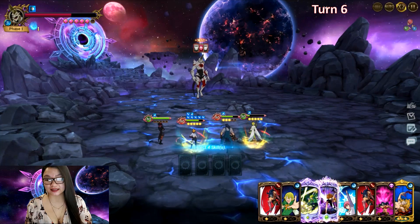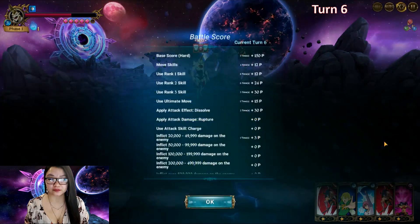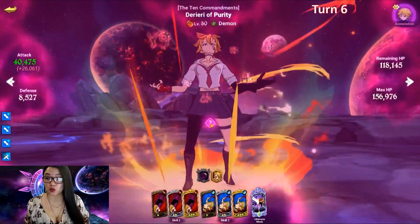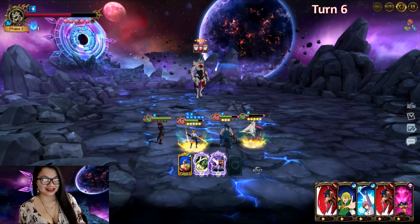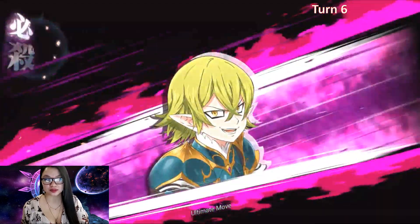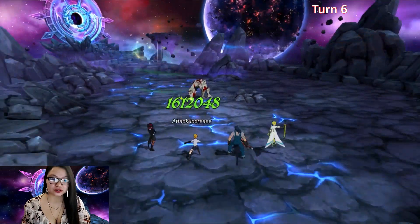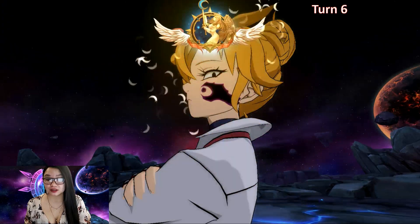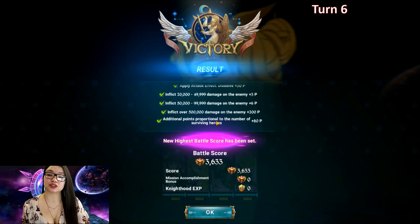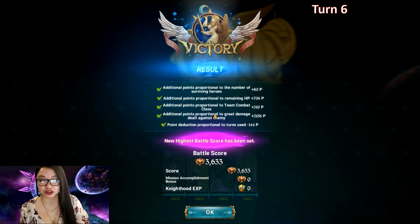And this is the kill turn. Gold Dariry buff. Helbram ult to take away his defense buff, which has the related stats of crit resistance — we're going to take that away. And then we're going to go ahead and just wombo combo him into oblivion. I could have done it differently and beat him down with Slater, but that's a big risk because what if Helbram were to crit — it would have been a waste of my run. The ideal would also have been to get another Dariry buff for that extra stack. But we finished on turn six with 12 buffs on Dariry, 7.1 crit, and we got 3,633 points. The main points came from the great damage dealt against the enemy.